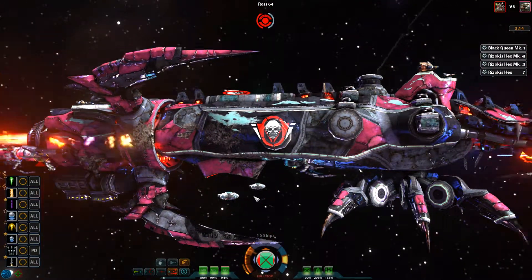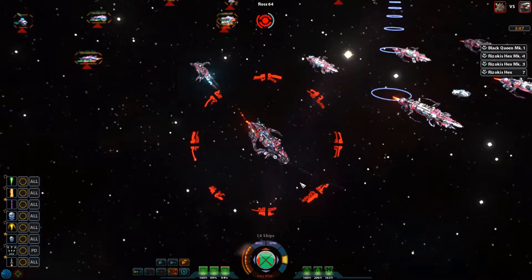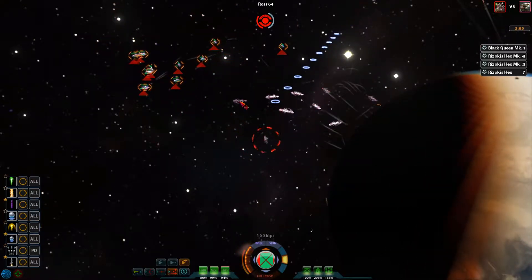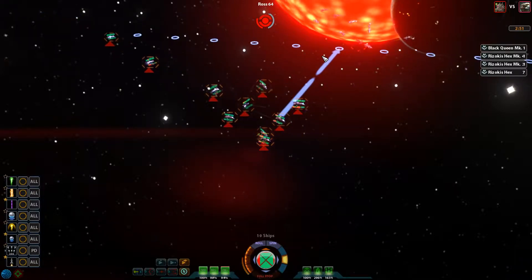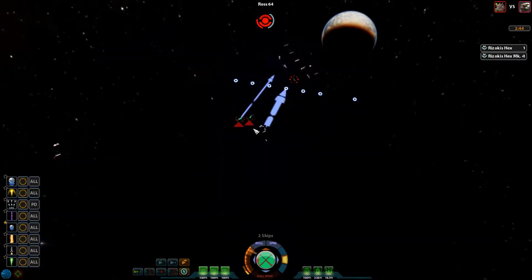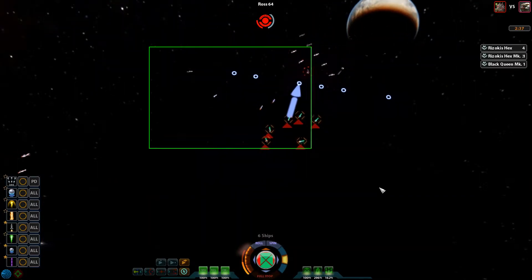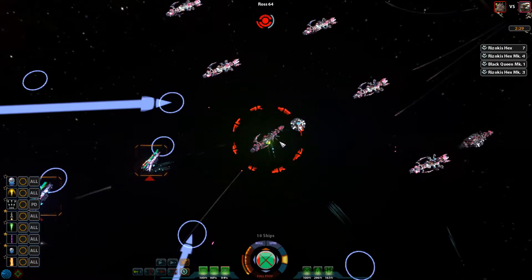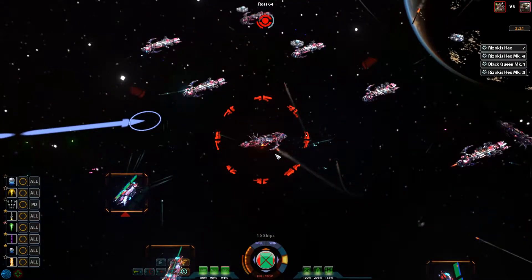I was just not in the right position to actually prevent them from doing this. For whatever reason, my ships do not want to be close. If you guys actually push in here, that would be fantastic. Jesus, what the hell are my ships doing? I've lost a lot of my citizens because these guys did not want to get up close and personal.